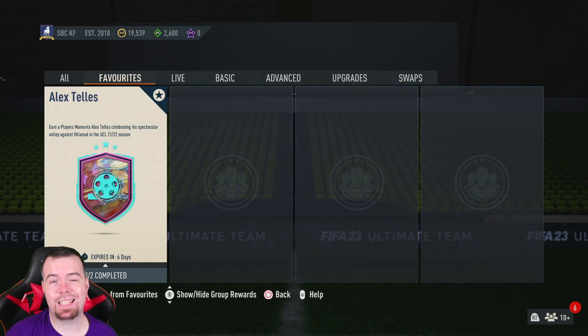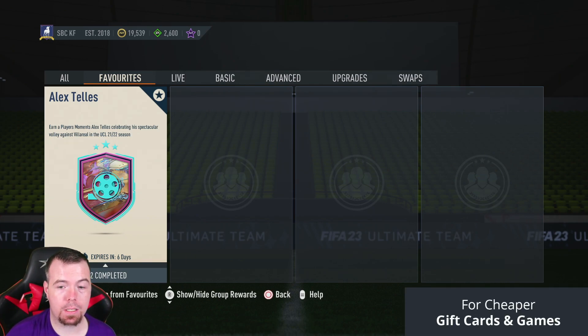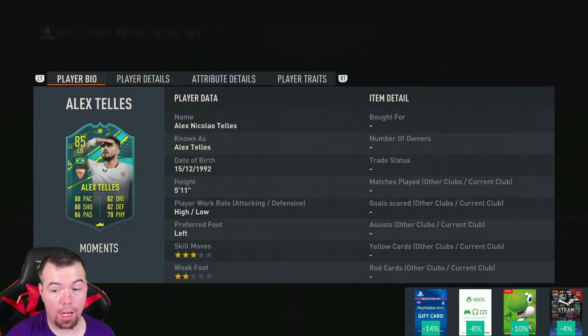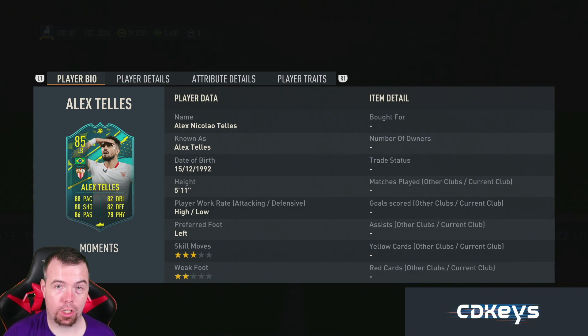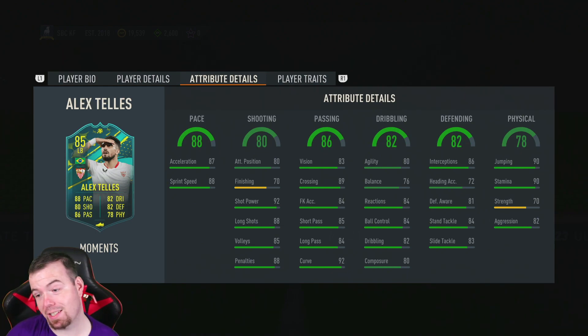Yo guys, what's going on, King Flipper here and welcome to another Moments SBC video. Today we have an Alex Telles Moments card celebrating his spectacular volley against Villarreal in the UCL 21/22 season. It's not a bad looking card — 85 rated left back with 88 pace, 80 shot, 86 passing, 82 dribbling, 82 defense, 78 physicality. It's one of those Cuny-type cards — 5 foot 11, high/low work rates, left footed, five star, two star.